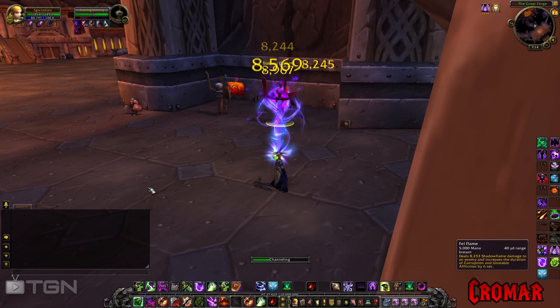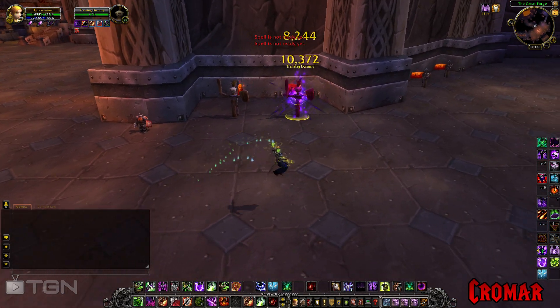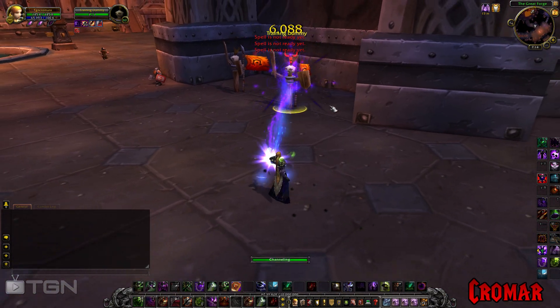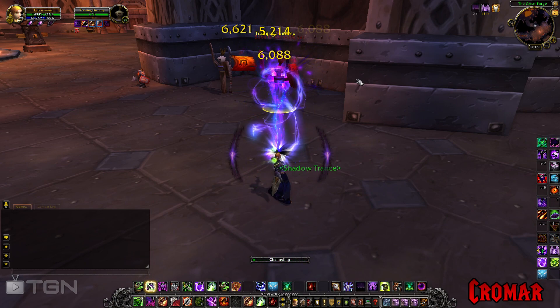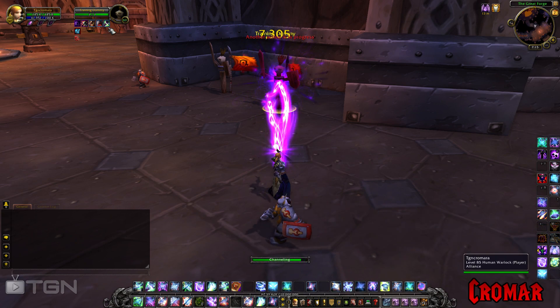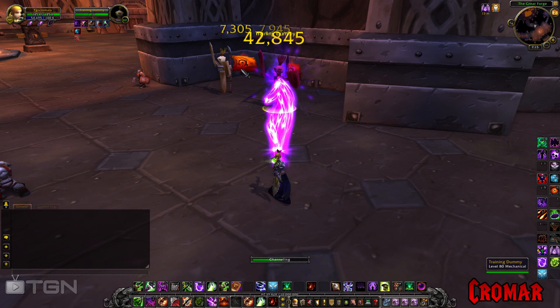You can also use Fel Flame to maintain your DoTs, so that's an option. It's a little difficult to use. Honestly, it makes rotations a little bit boring. Basically all you're doing is maintaining your DoTs, maintaining a Haunt, and then alternating between Drain Soul and Malefic Grasp as needed.